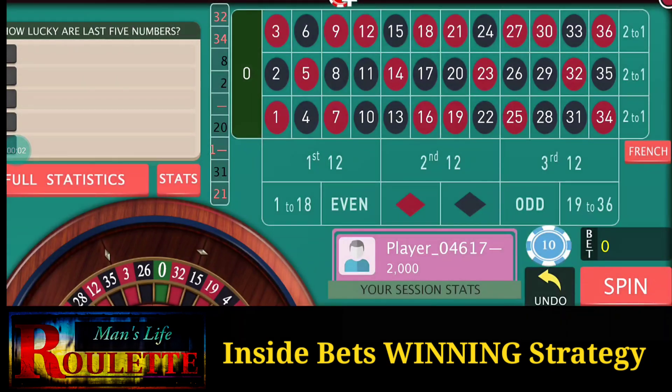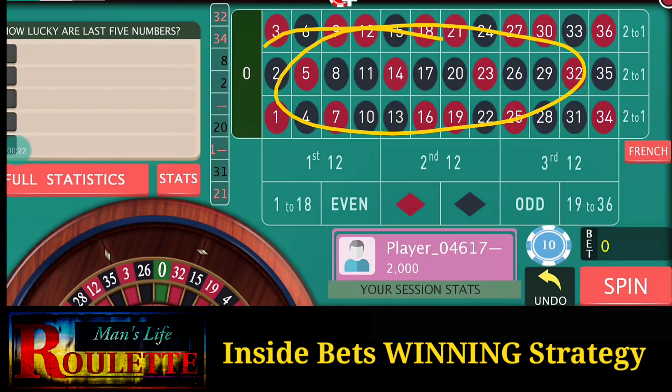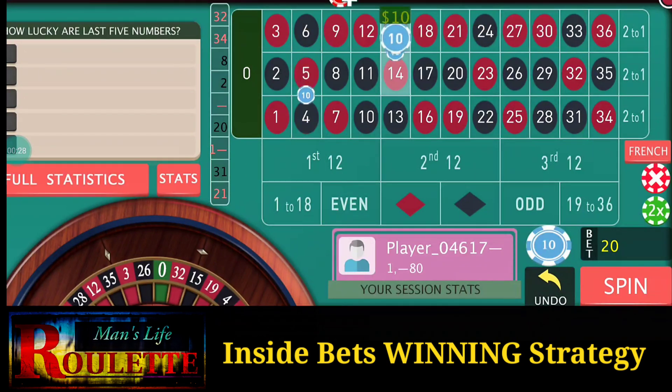Hello everyone and welcome to my slay pro. Today in this video we are going to discuss about some inside betting strategy, and the strategy is also quite simple. Most of my friends have told me that I haven't made any strategy for inside bets, so this strategy is about inside bets. I hope you like it. You have to put the bets inside the table, and you have to put exactly 10 numbers of bets — whether that is a straight bet, a split bet, or a corner bet, that doesn't matter.